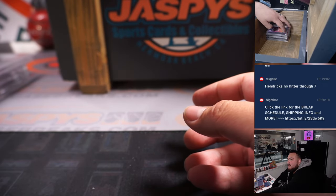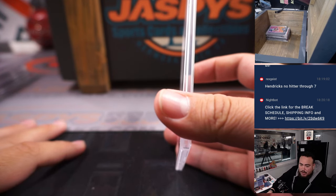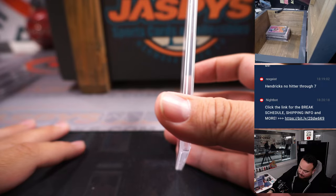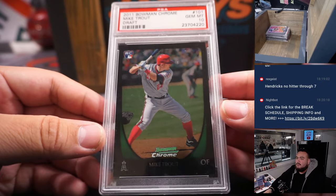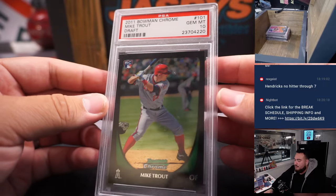Next one — we started off with him in this mystery crate. A 2011 Bowman Chrome Draft Picks Rookie PSA 10 — how about a little Mike Trout? That's a nice one to have. Old school slab as well, PSA 10.